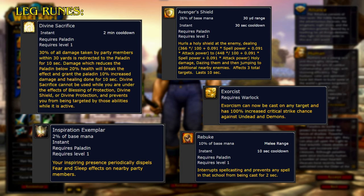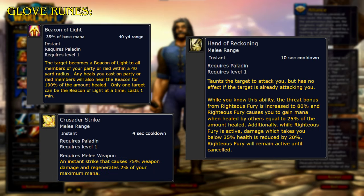For the Leg Runes, Divine Sacrifice redirects 30% of all damage taken by party members within 30 yards to the Paladin for 10 seconds; damage which reduces the Paladin below 20% health will break the effect and grant 10% increased damage and healing done for 10 seconds. Divine Sacrifice cannot be used while under the effects of Blessing of Protection, Divine Shield, or Divine Protection. Inspiration Exemplar: your Inspiring Presence periodically dispels fear and sleep effects on nearby party members. Avenger's Shield hurls a Holy Shield at the enemy, dealing holy damage, dazing them, and jumping to additional nearby enemies — affecting 3 total targets and lasting 10 seconds. Exorcist: Exorcism can now be cast on any target and has 100% increased critical strike chance against undead and demons. Rebuke interrupts spellcasting and prevents any spell in that school from being cast for 2 seconds.